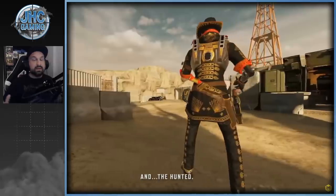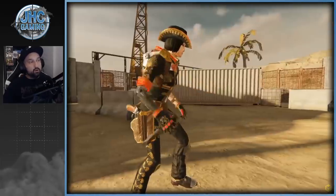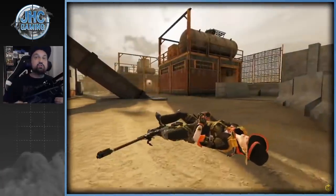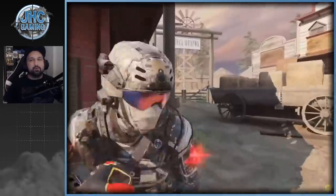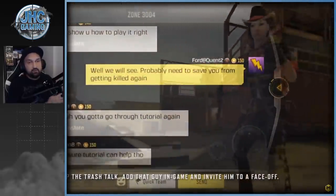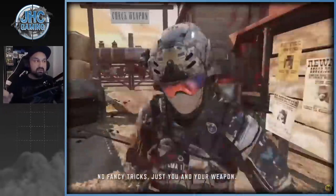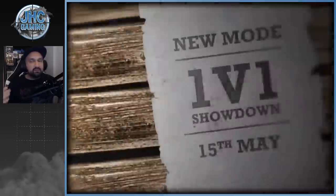We should be getting the 1v1 game mode this week — they already released a trailer on the Garena Call of Duty YouTube channel. From what I heard at the start of the season, in 1v1 mode you start with random weapons, and then the first player to die gets to choose the weapon for the next round. Weapons can change every round, and the first one to get a set number of kills wins. No scorestreaks, no anything — just weapons, pure skill. We'll have to wait to see officially how the mode works.